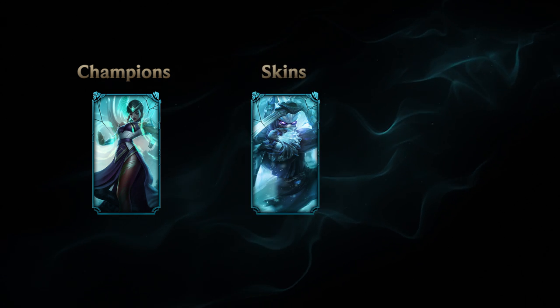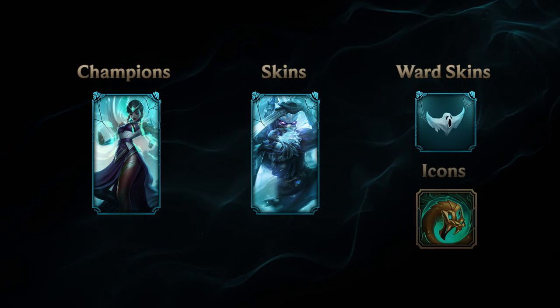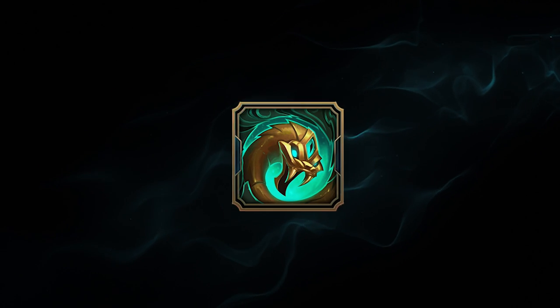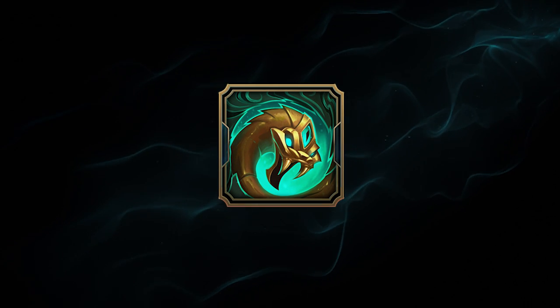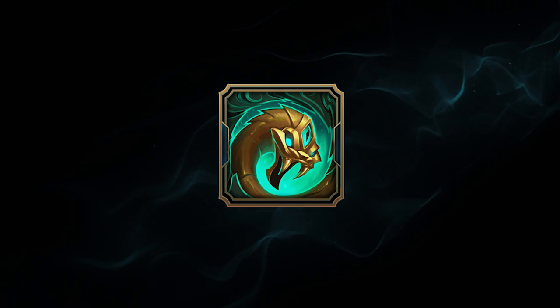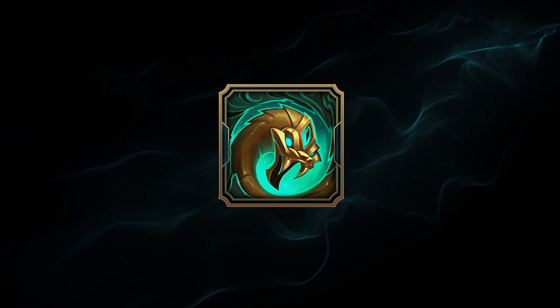So what exactly are in these chests? They contain Champion Shards, Champion Skin Shards, Ward Skin Shards, and Summoner Icon Permanents — no shards for those. Permanents will be automatically added to your inventory unless it is an item that you already own. You don't need additional crafting materials to upgrade them and they operate the same way as shards.